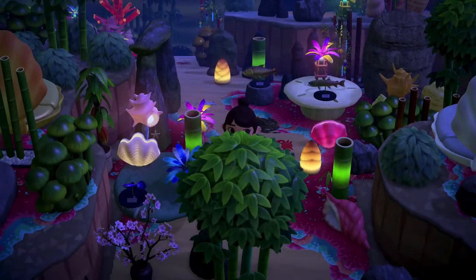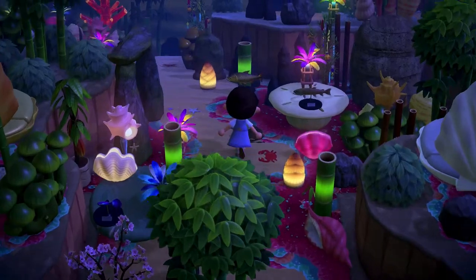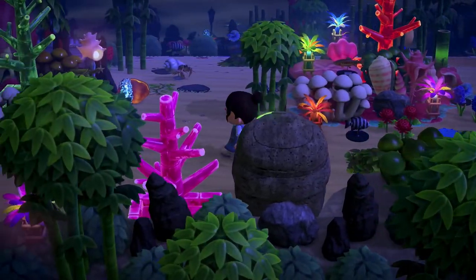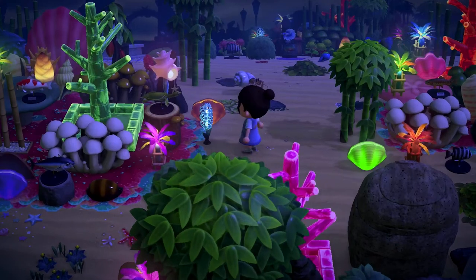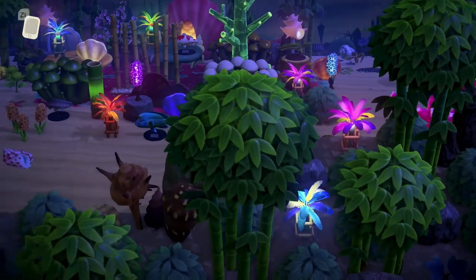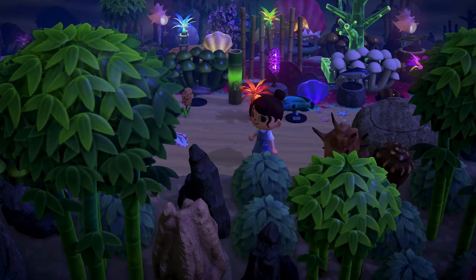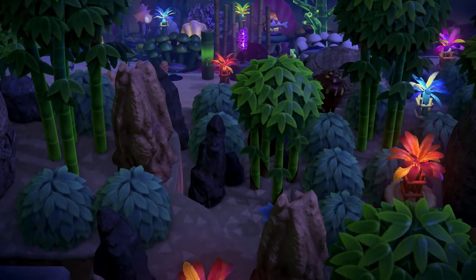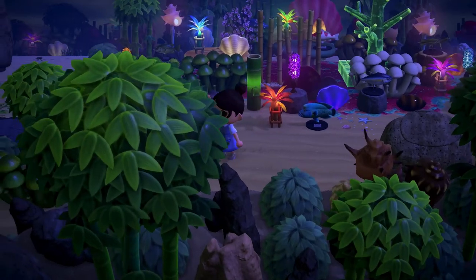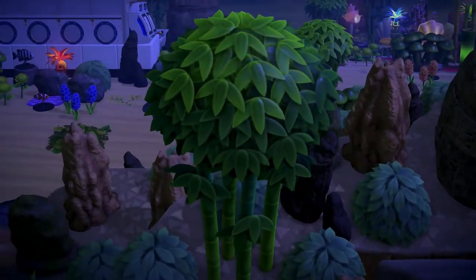Let's go up and explore the left side first. What a creative idea to use those lamps — the purple and blue ones — and then the festival lamps as well, that is stunning. She used all the fish models too. And right here with these little mini islands with rocks and bushes, it literally looks like a bunch of seaweed — definitely something I'd see in the ocean.